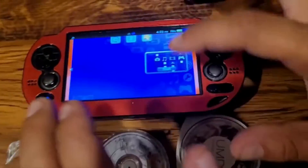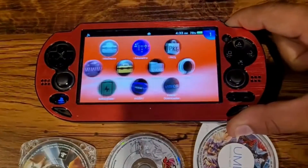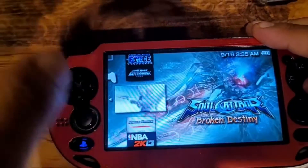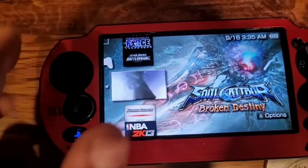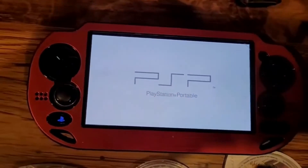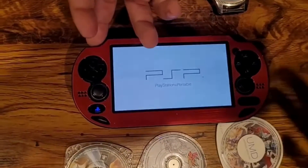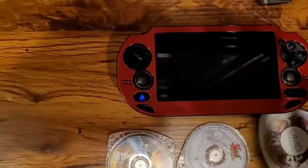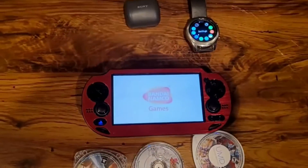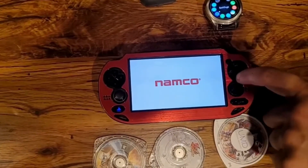In Adrenaline, here's the tip: hold the R button when launching a game. I know for sure Soul Calibur works to make it HD. Just press X to launch — if you want to load it without HD, hold down the L button and press X at the same time, and that'll disable the HD. But I loaded it in HD, so let's see how it looks.